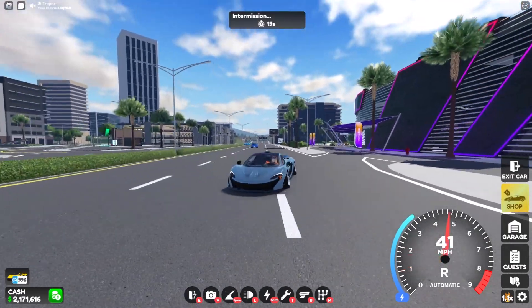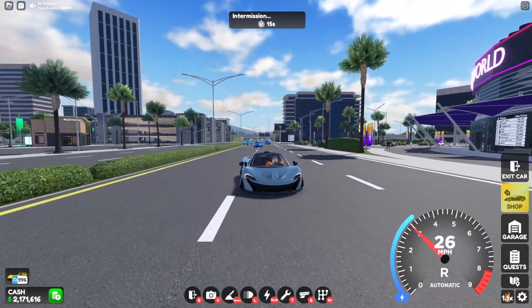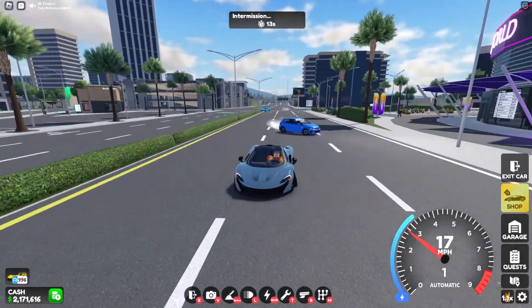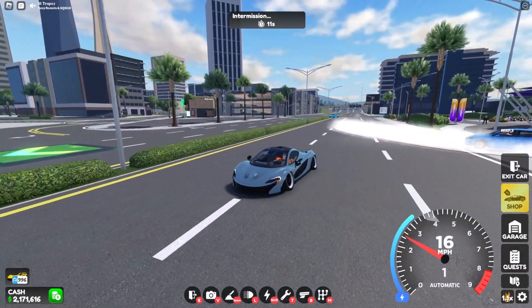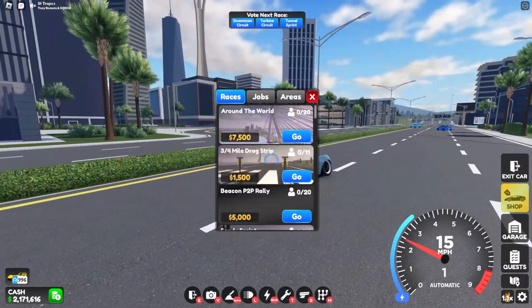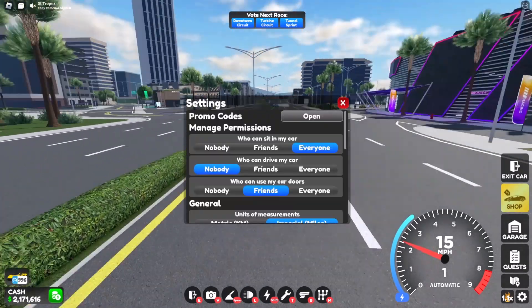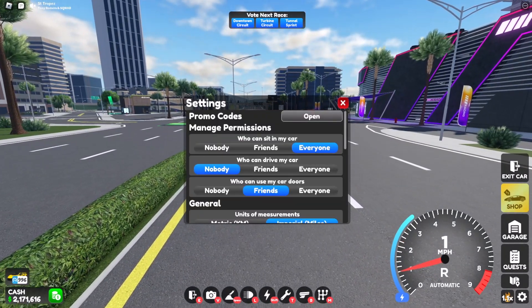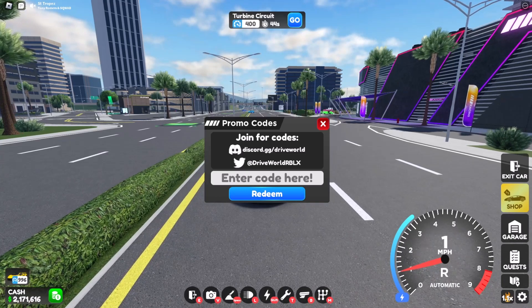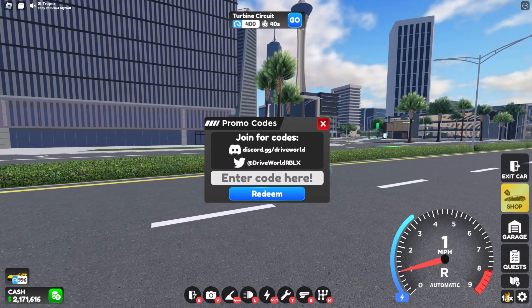Welcome to another video. Today I'm just gonna be quickly showing you guys all the currently working codes in Drive World. First and foremost, you want to hit the settings button down in the bottom corner, and then the promo codes is at the top — and then boom, you have your promo code entry screen.